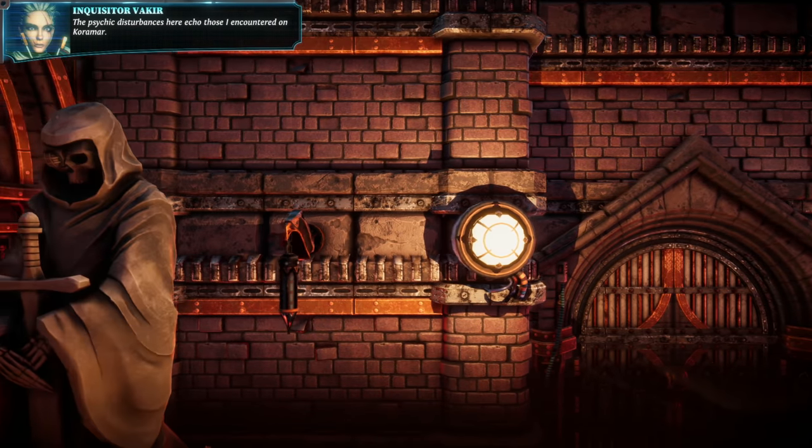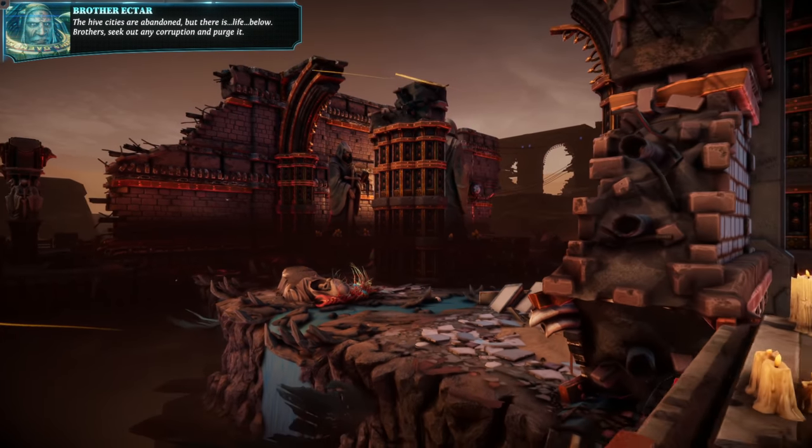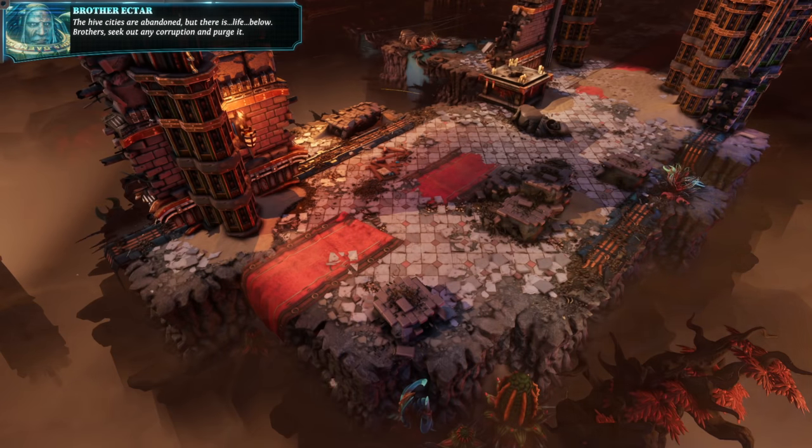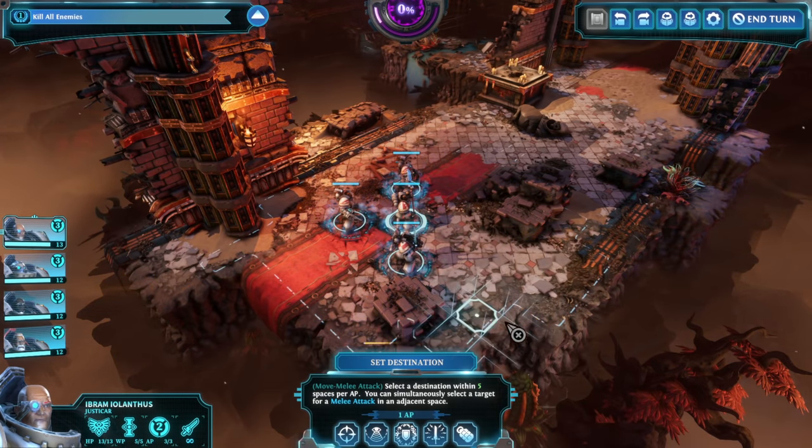The psychic disturbances here echo those I encountered on Koromar. The Hive Cities are abandoned, but there is life below. Brothers, seek out any corruption and purge it. I love the little warp-in effect — that's super cool.